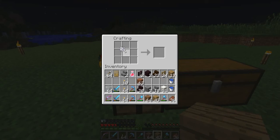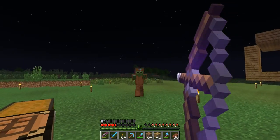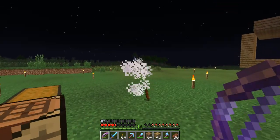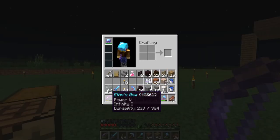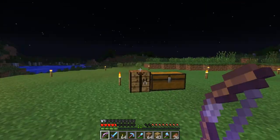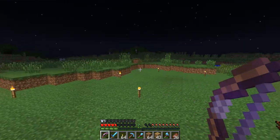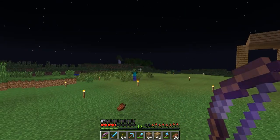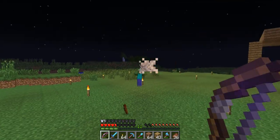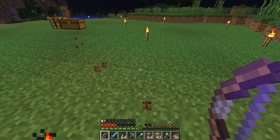I just want to see what it would look like as a wall. We've got cobblestone. I've got Etho's bow - Power 5, Infinity 1. I think I had a Power 3, Infinity 1 bow and then I fished out another Power 4 bow and a Power 3 book, and combined them together - that's where we got Etho's bow from.